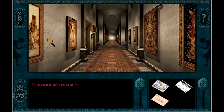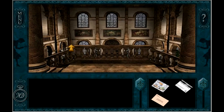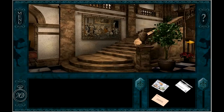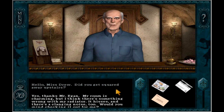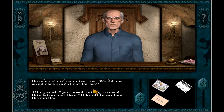Let's go speak with the concierge about our broken radiator. Monsieur Gustave. Look at the knights. Love the knights and armor. I forget what the name of this weapon is — someone in the comments will know. Hello, Miss Drew. Did you get squared away upstairs? All square. I just need a stamp to send this letter, and then I'll be off to explore the castle.